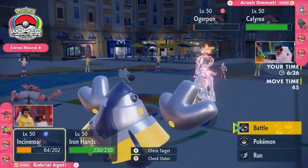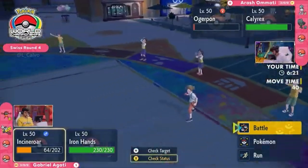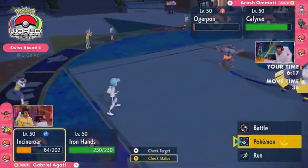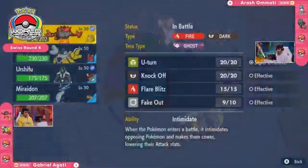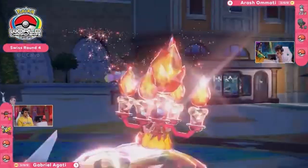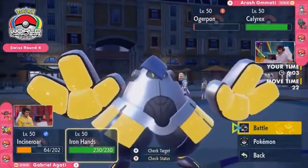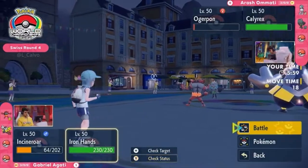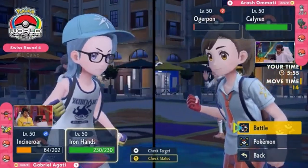A lot of damage in return — those Pokémon are angry. Ogre Pon nearly picking up a one-hit KO! If it had gotten the added effect of Ivy Cudgel's increased critical hit rate it would have. Iron Hands hits back extremely hard, knocking Incineroar down to its Focus Sash. An interesting start to the battle. For the Incineroar — a way to slow things down — it's maybe something you don't want to lose from the get-go, but you do need to deal with Ogre Pon sooner rather than later.